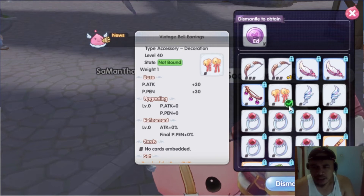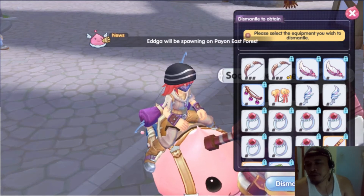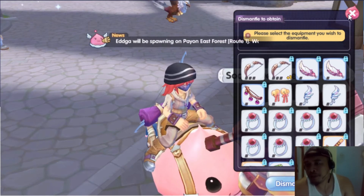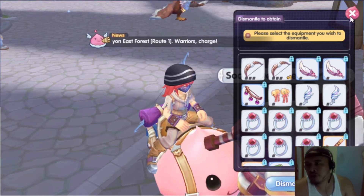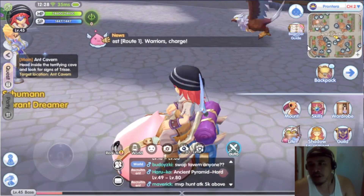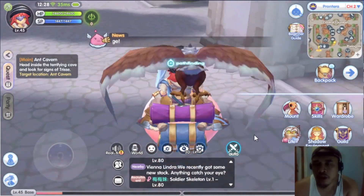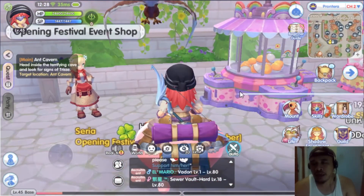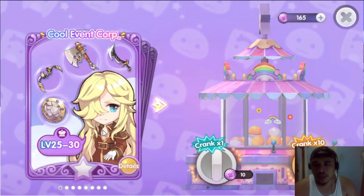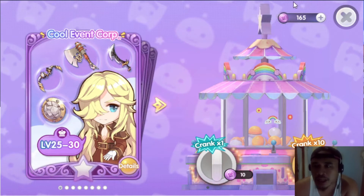I got 50 coins. This accessory has penetration which could be worth keeping for PVP purposes, but I'll keep it for now. Now let's go to the equipment gacha. This is where I was actually able to get my equipment really quickly. You can see there's a cool event area and you're going to need these coins.